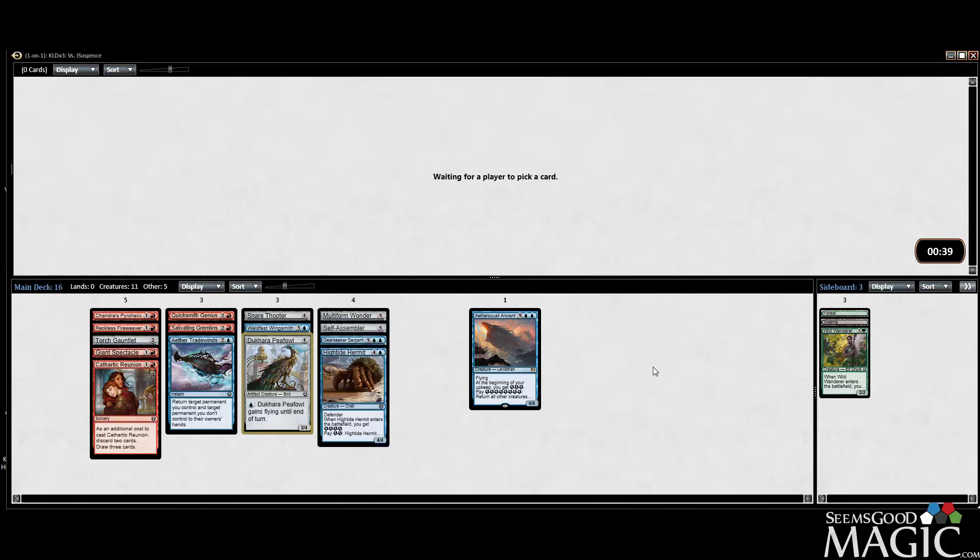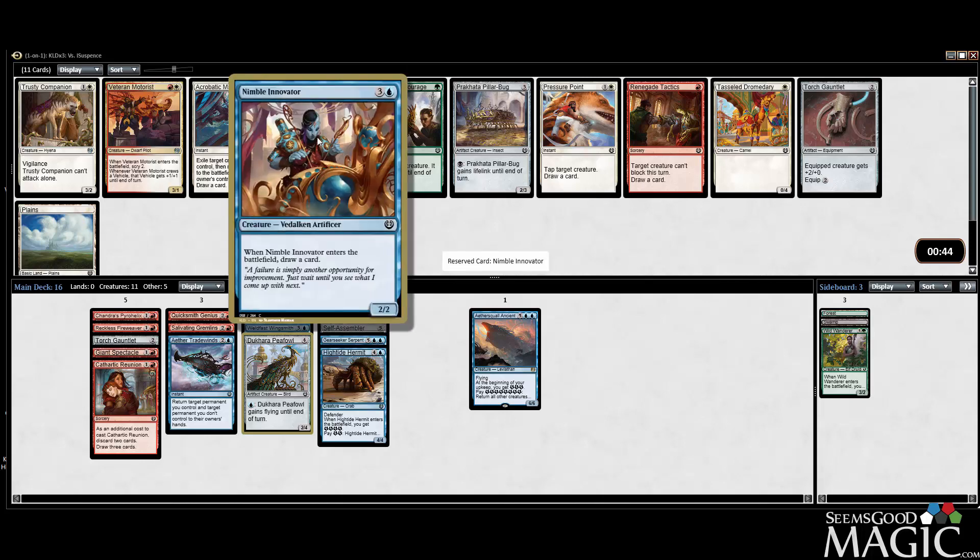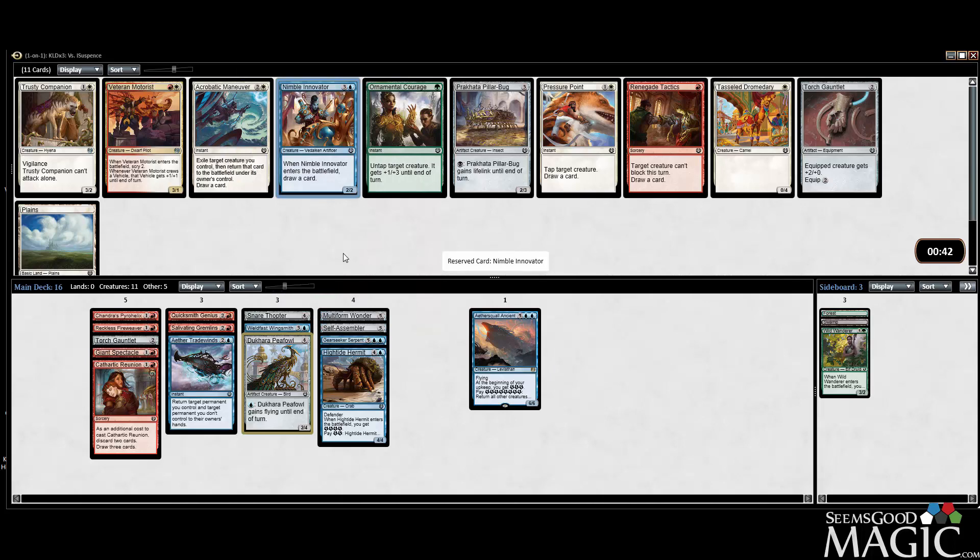We have quite a few artifact-matters cards already. This pack's a bit of a miss for us — we'll take the Inventor. I haven't really played it yet but it seems like something we could do in this deck. Trusted Companion and another Torch Gauntlet seem unnecessary, Renegade Tactics might be okay, but we'll take the Inventor.